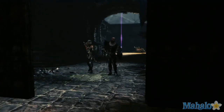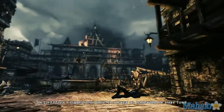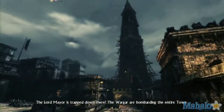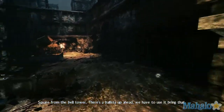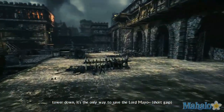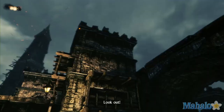The Lord Mayor is trapped down there. The war guard is bombarding the entire town square from the bell tower. There's a ballista up ahead. We have to use it to bring that tower down.